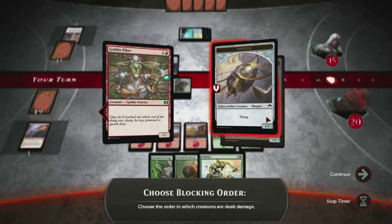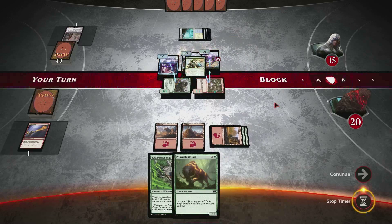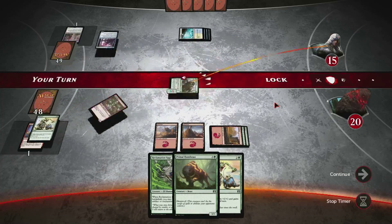Our creatures tend to have higher power than toughness, which isn't always great for them in combat, but it does guarantee that they usually can at least trade up.